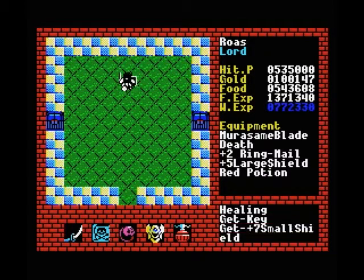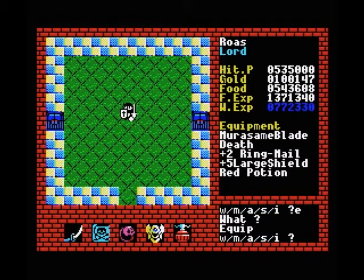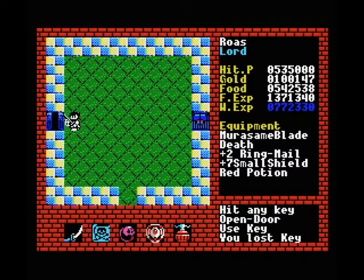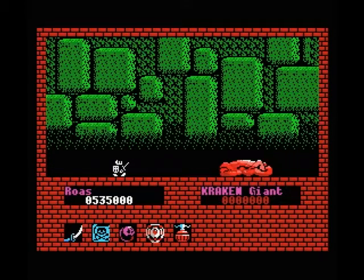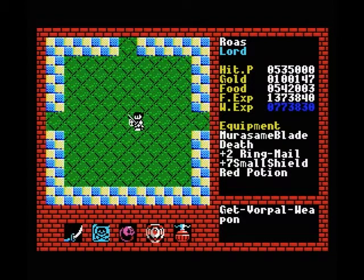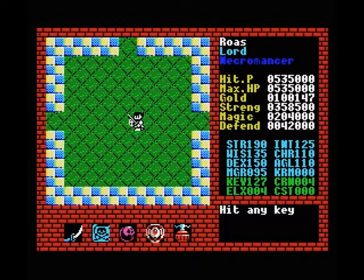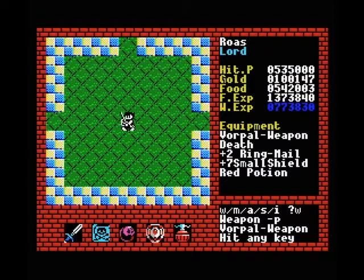Another key and a plus seven small shield — that's better than what we had. Defense went from 35,750 to 42,000, so already a big improvement. It's a boss — oh, it's just a kraken. Die. This guy was giving us so much trouble in level one and is such a pushover now. A vorpal weapon — I think that's already better than what we have. At 358,000 versus 285,000, so it's not really an improvement for now, but we'll build up some experience with it. Actually, what we're really looking for is our even better weapon.